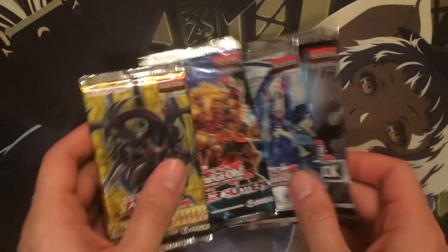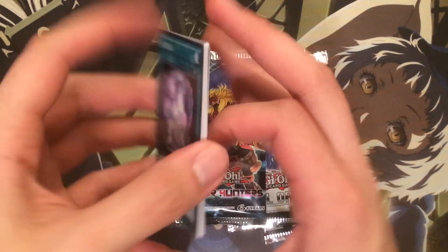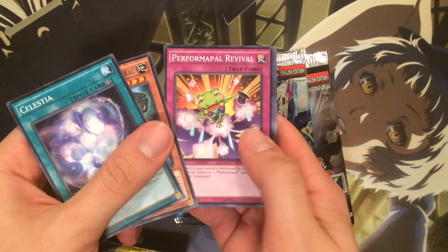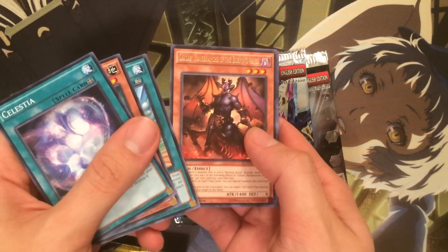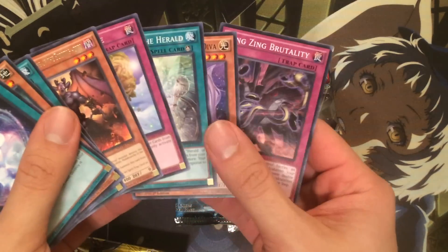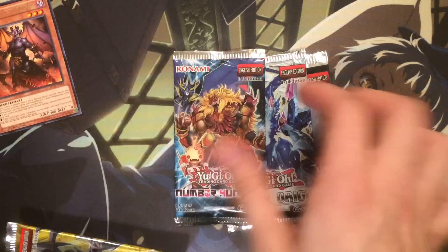I'll mix it up a little, let's go like this. First up, New Challengers: Celestia, Super Heavy, Performing Power Revival, Wonder Balloons, Kalkab, Malbranch of the Burning Abyss, Climate Change. Not bad — tradable rare. Let's do Primal Origin next.